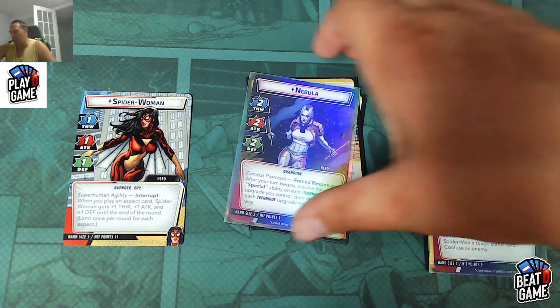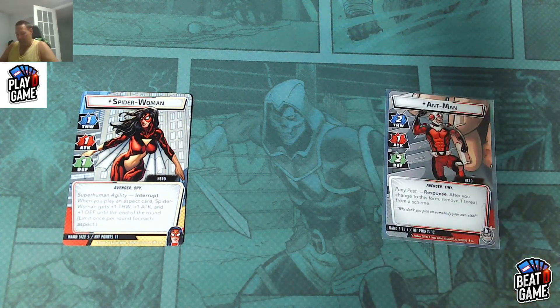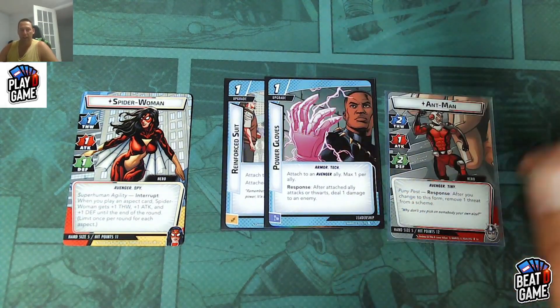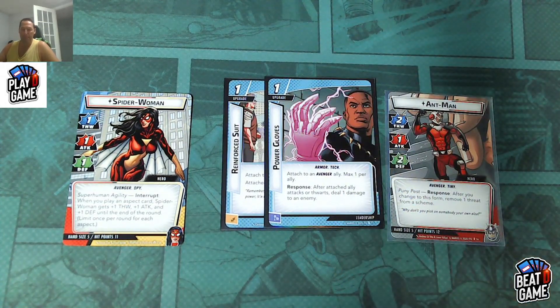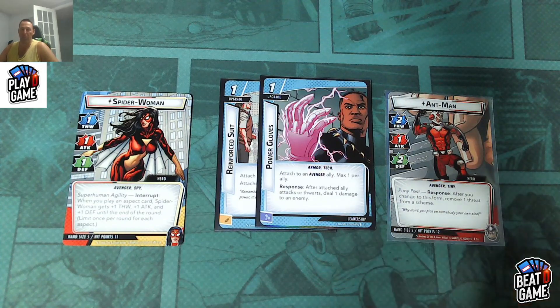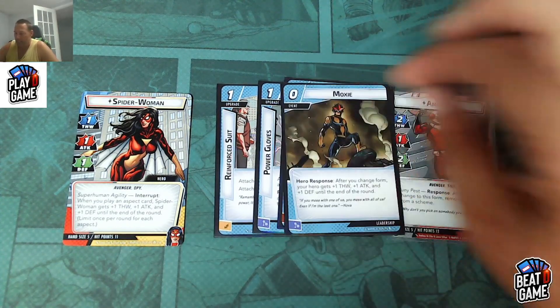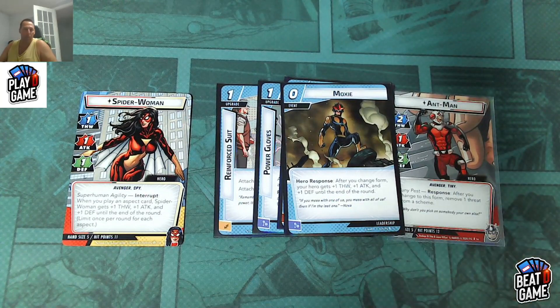It all depends what kind of action you like or how you want to play your Spider-Woman deck — there are so many ways to build her. For leadership, Ant-Man is your man because he gives a lot of great support for allies. Imagine Captain Marvel now has five health, and every time she activates she gets plus one, plus one from her hero pack. You can build up the Spider-Woman Captain Marvel Draw Your Life deck, fetch Captain Marvel with Call for Aid if you include only one copy, and use Moxie — a zero-cost card for plus two, plus two — which is really solid.